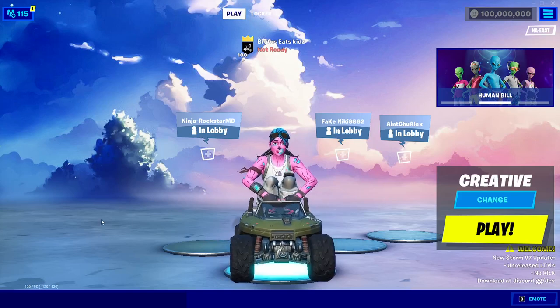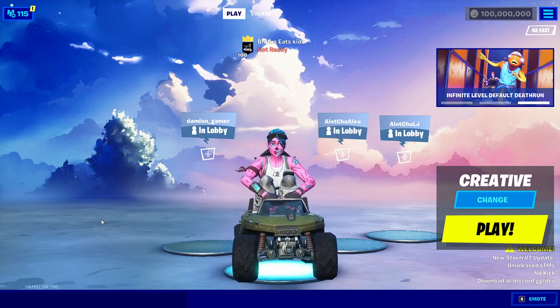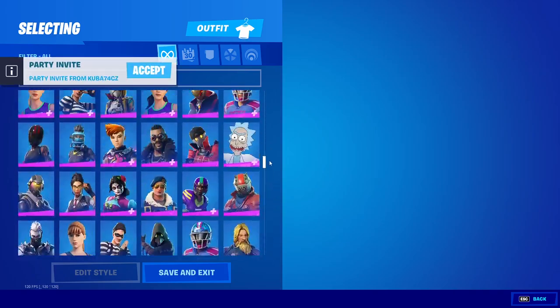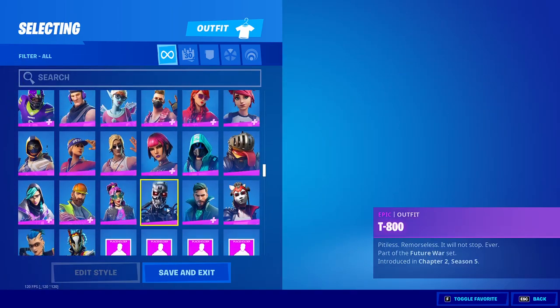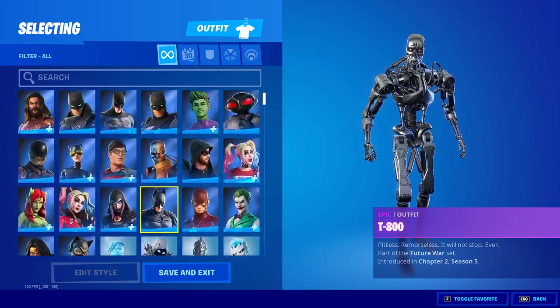Welcome back to another video. In this video, I'm going to be showing you how to get a Fortnite private server, specifically Storm V7. This works on the latest version of Fortnite, and you'll be able to get every skin and cosmetic in the entire game, as well as unreleased cosmetics. You'll also be able to go in-game without getting kicked, and join your friends to show them all your unreleased and OG skins.